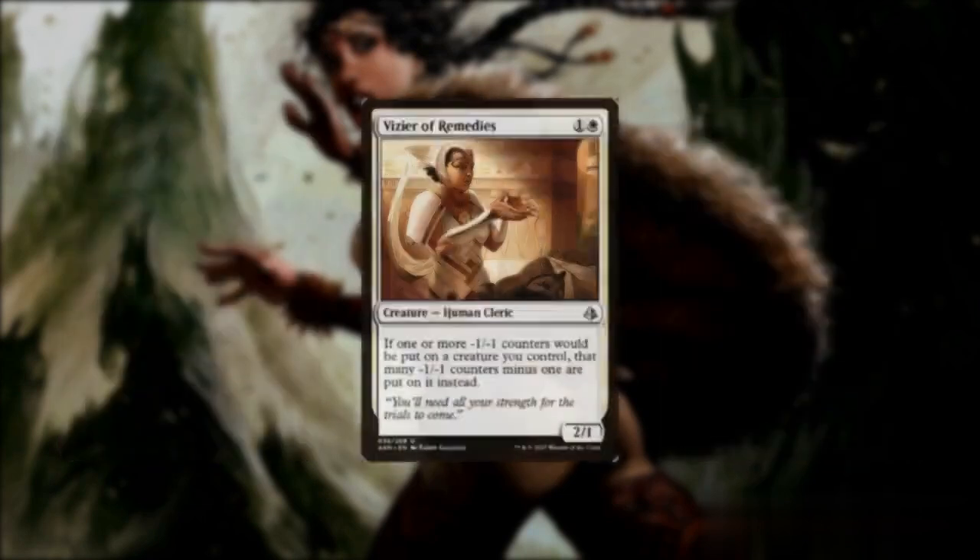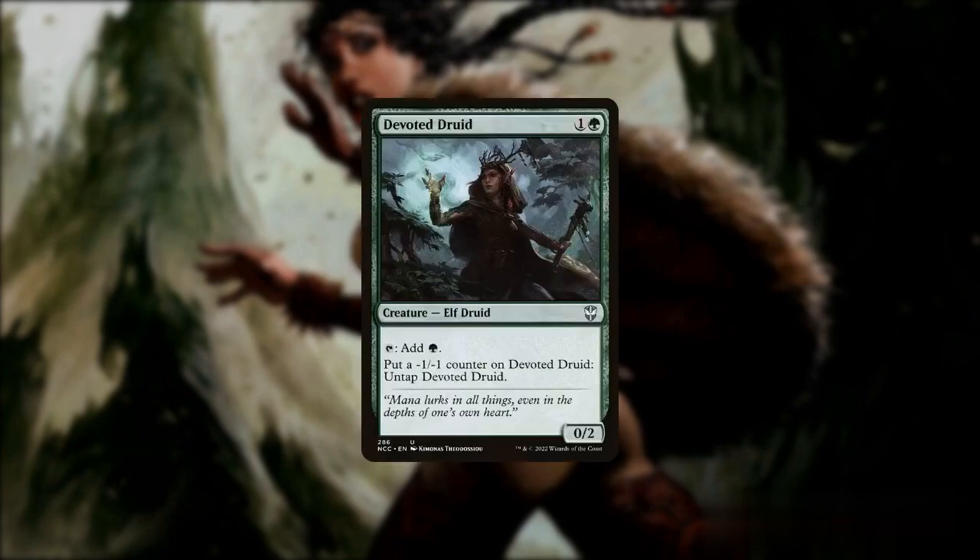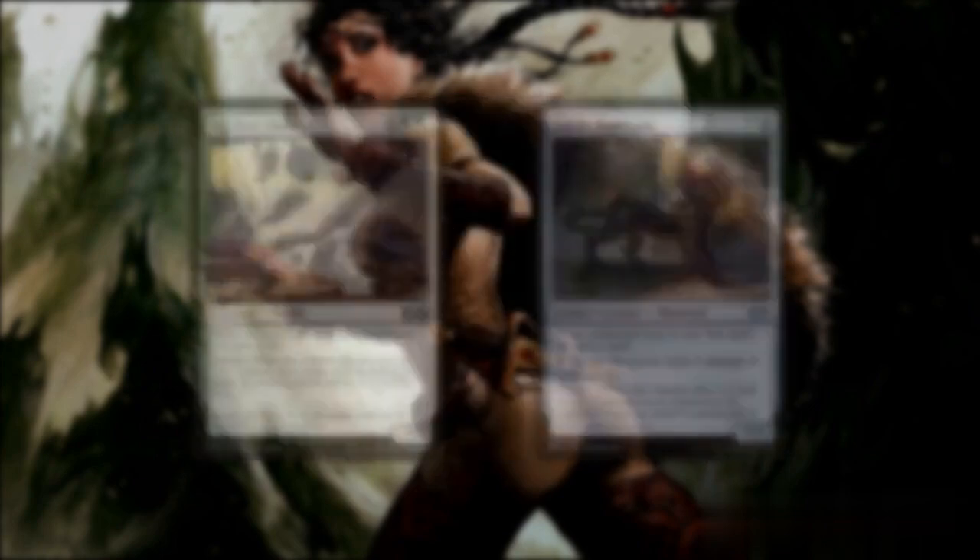Finally, a great alternate combo line we can use is with Phyresis of Remedies, as it lessens the amount of -1/-1 counters placed on a creature, rather than saying the counters can't be placed. Devoted Druid can be used to gain an infinite amount of green mana, while persist creatures such as Kitchen Finks or Lesser Masticore can be repeatedly sacrificed without gaining any counters.